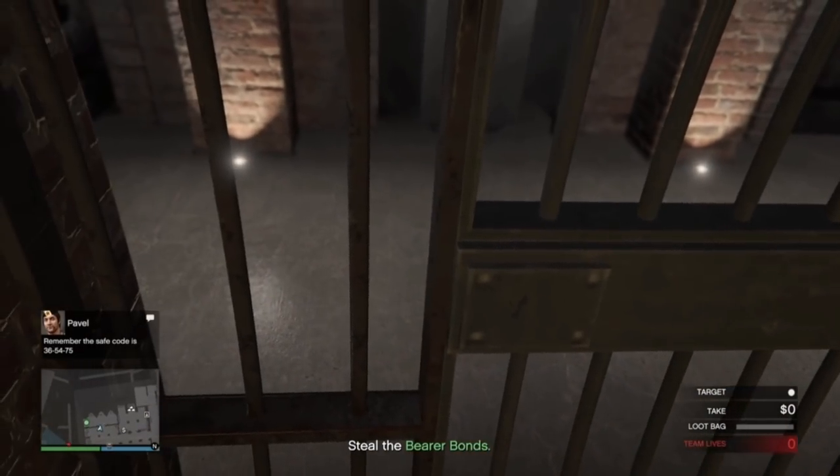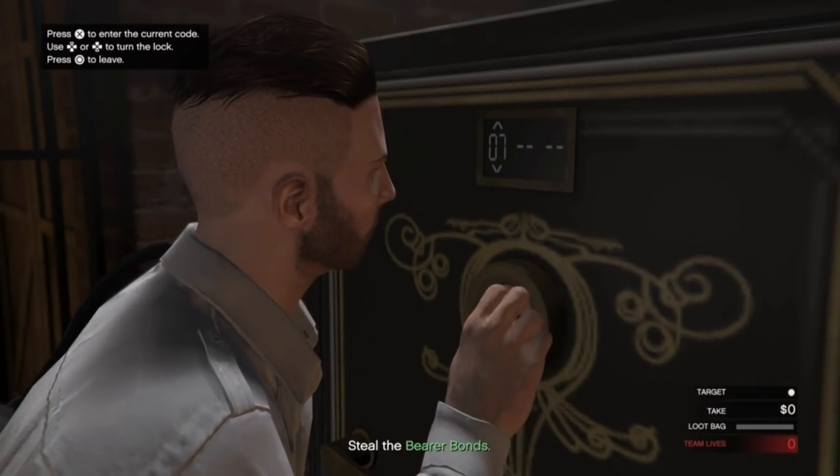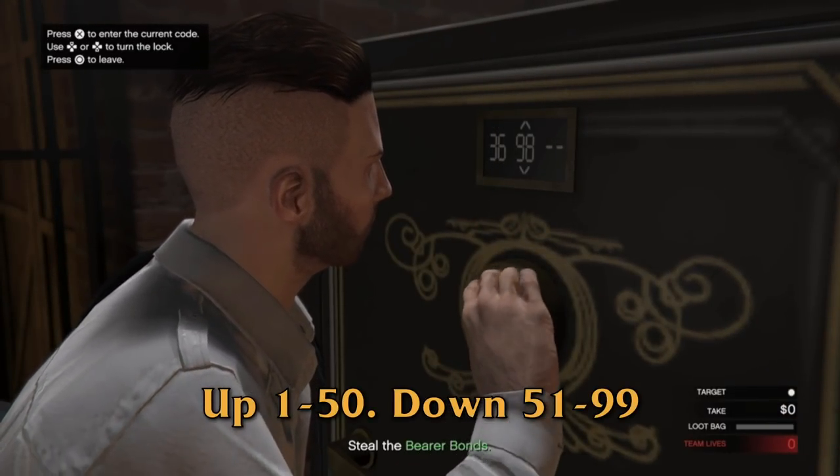If it's the safe code, keep repeating the combination in your head so you don't forget. Press up for numbers 1 to 50 and down for numbers 51 to 99.